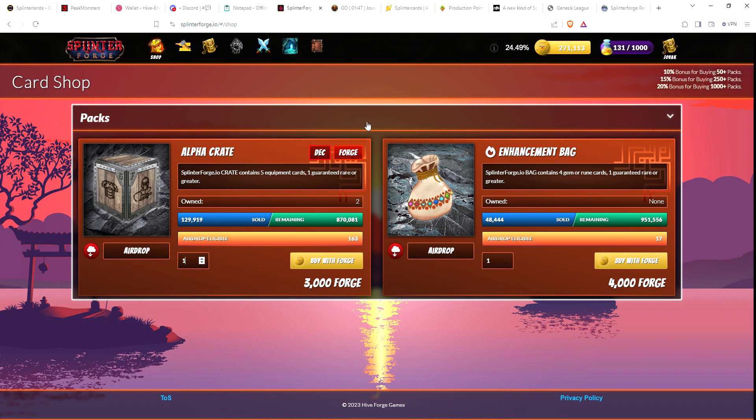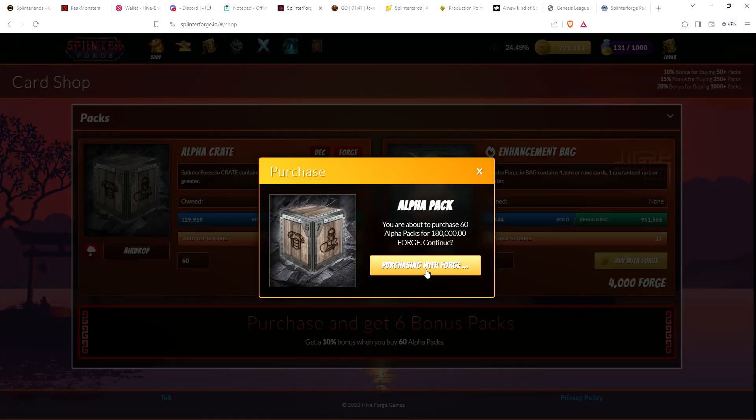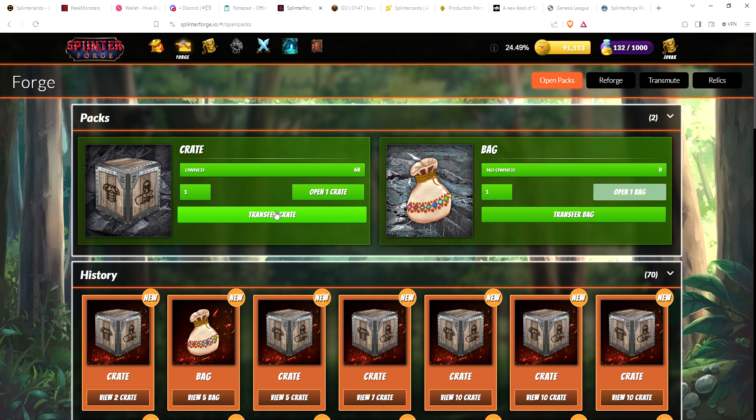You get a 10% bonus for buying 50 or more packs, so if I do 60 that'll leave me 90,000 Forge. Let's do that — so let's get 60 crates. After we get these we're going to open them, probably 15 at a time. So we got an extra six packs, so we have 68 crates to open.